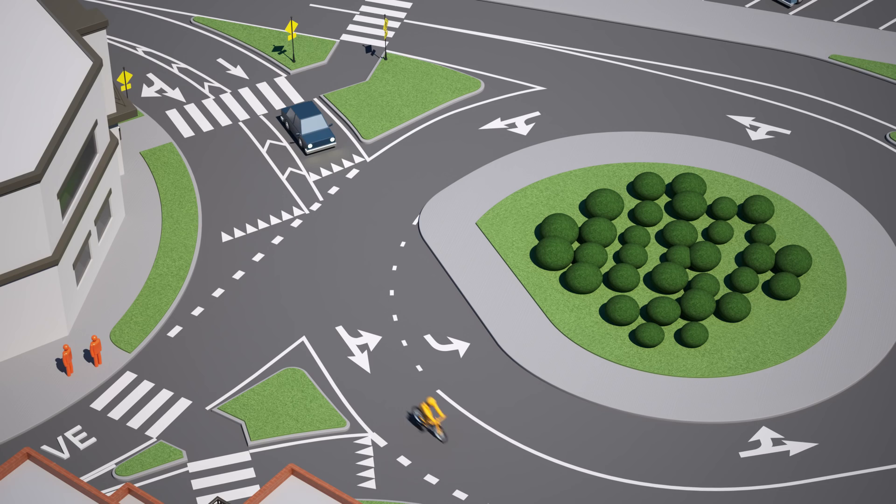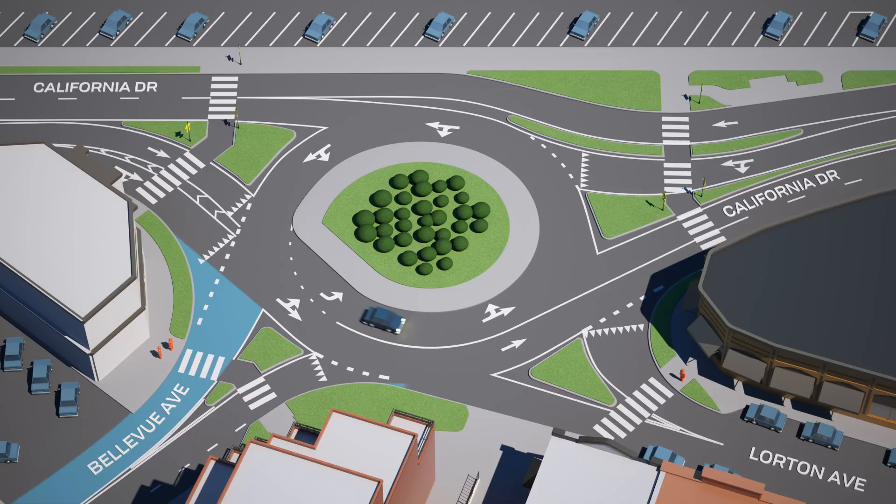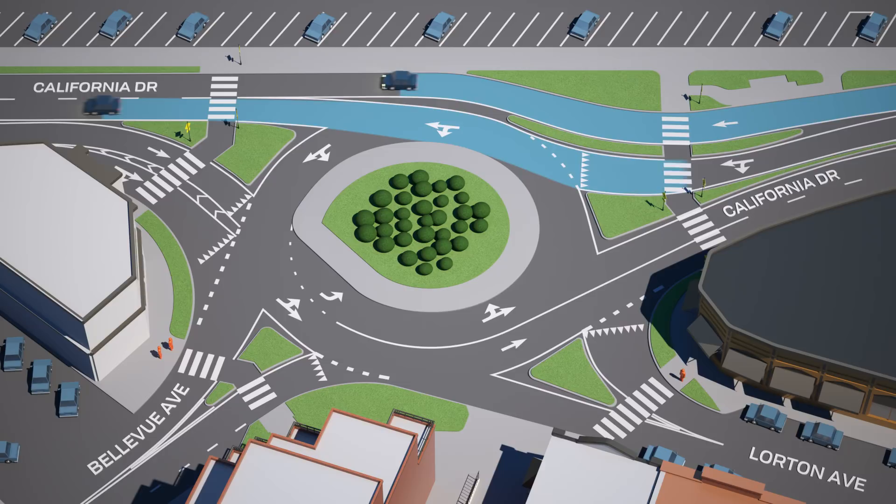When clear, enter the roundabout and exit at the street you prefer, or continue through on California Drive. If you're going north on California Drive and want to continue going north, you can do so in the left or right lane. You can also use the left lane to enter the roundabout and turn onto a different street.